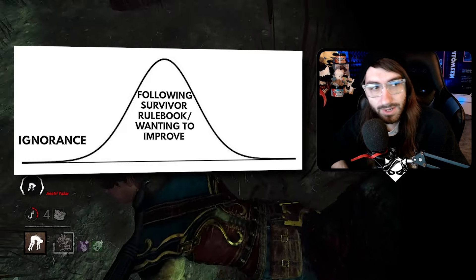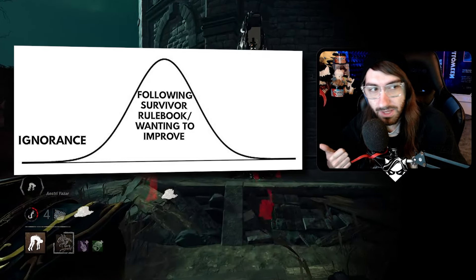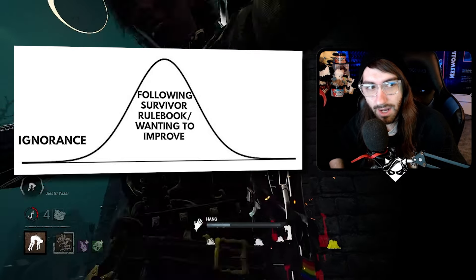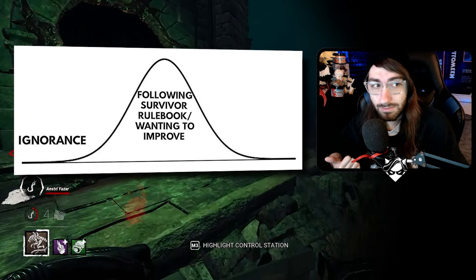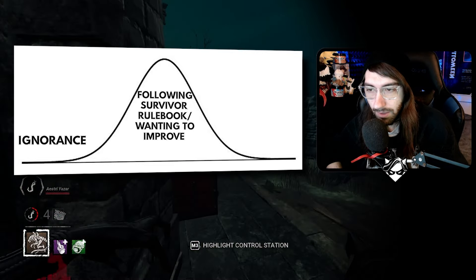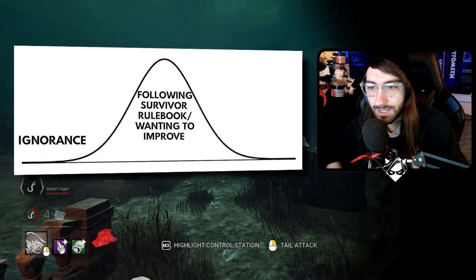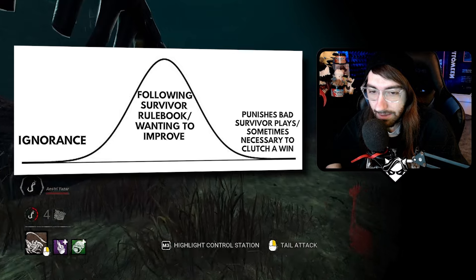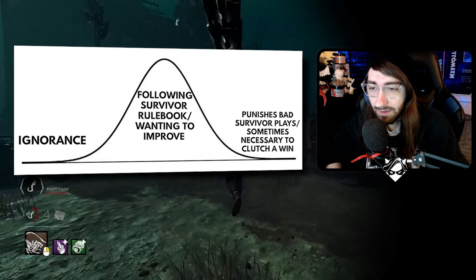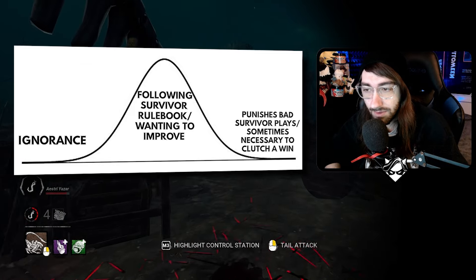A lot of people begin to realize that homemade rule books don't matter — you play the game however you want. You paid your twenty dollars; nobody has to like the way you play, but you can play however you want. More importantly, you realize that tunneling and camping serve as a good counter to poor survivor plays. We've made plenty of videos talking about this before, but essentially survivors make a lot of mistakes that make tunneling and camping just the optimal answer.